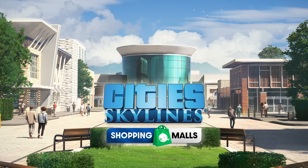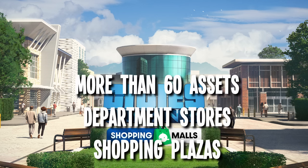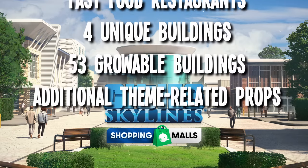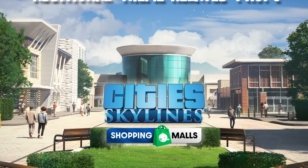Now let's take a look at the Shopping Malls Content Creator Pack by King Leno. This pack includes more than 60 assets including department stores, shopping plazas, and fast food restaurants to populate your shopping areas. There are four unique buildings, 53 growable buildings and some additional little props as well.